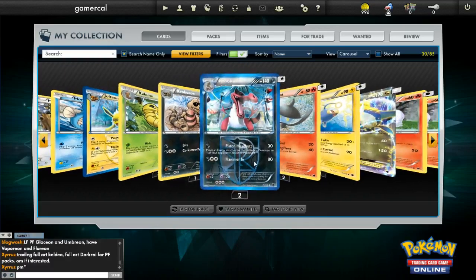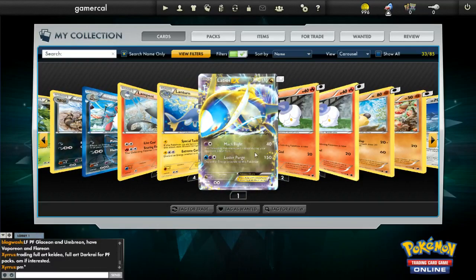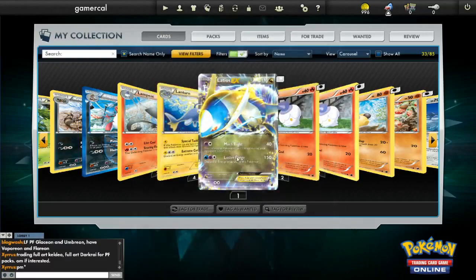Jolteon, sadly, not very good. Croconaw, not very good, and I've had two of those — it's rare, which is kind of annoying. I think Latios is like the worst EX of the set almost, but it's still pretty cool. It's got a 150 damage attack, but it has to discard all three different energy types, so that's not so cool. Somebody will probably use it for something that isn't just a coaster for a drink.